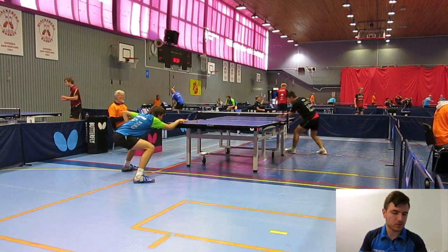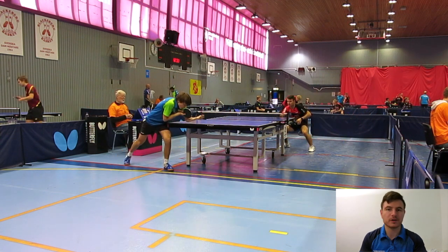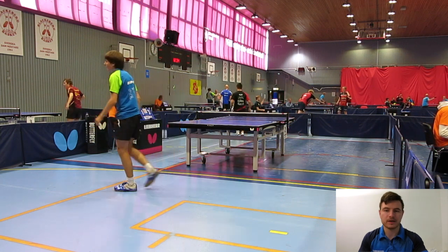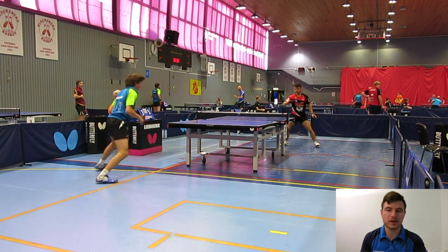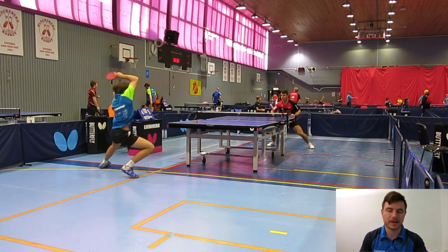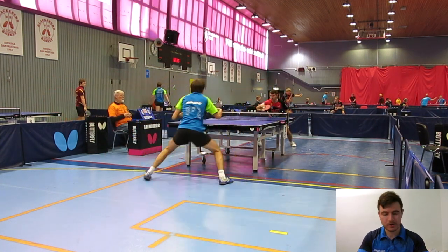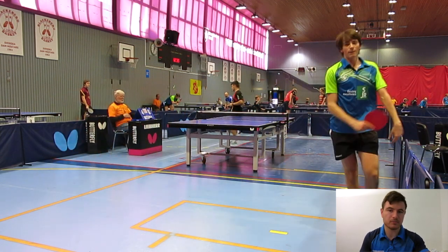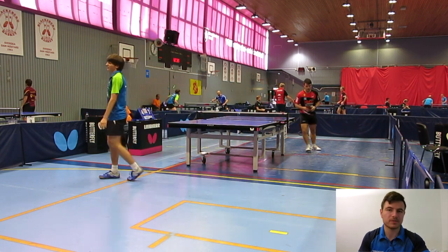My strategy going into this was that against his serve, I was going to try to push it short to his forehand, because he's a forehand player and he likes to take forehand whenever he can. If I played short to the forehand, typically he was not as ready because he's always trying to take forehand from the backhand corner. When he served, I'd try to cut it short, but if I wasn't too comfortable, I just made a nice heavy cut medium-long to his backhand, or forehand sometimes, just to keep it mixed up.